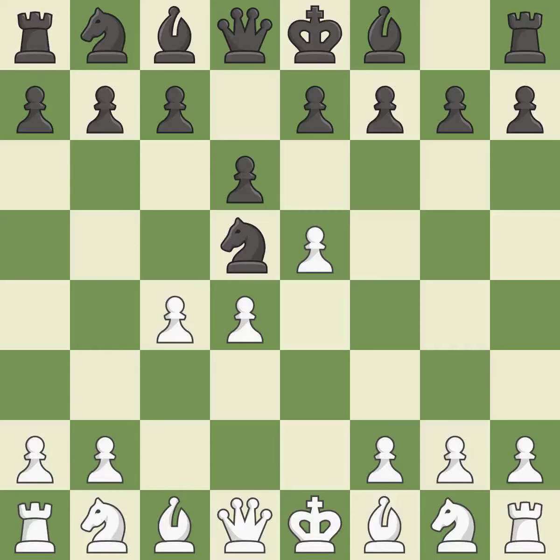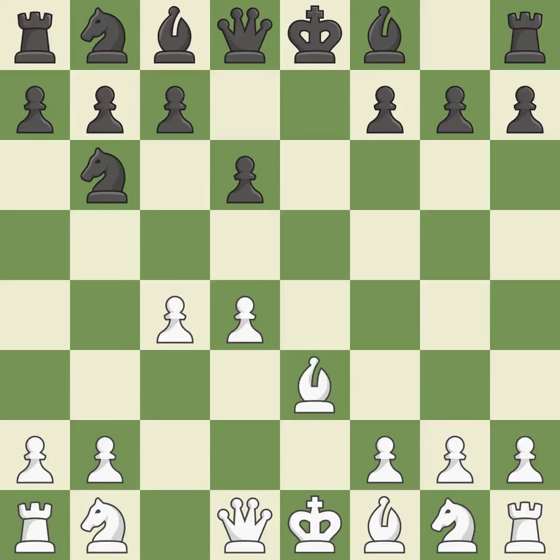c4 gains space in the center and the queenside, attacks the knight on d5, and prepares to develop the knight to c3. Nb6 retreats the knight and attacks the c4 pawn. exd6 captures the d6 pawn and attacks the e7 and c7 pawns, while also controlling the e5 and c5 squares.